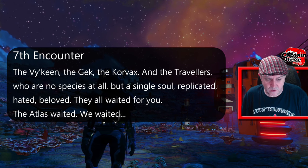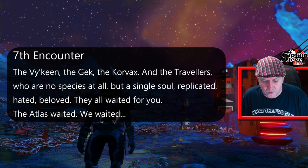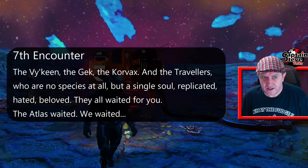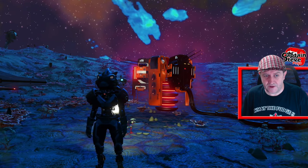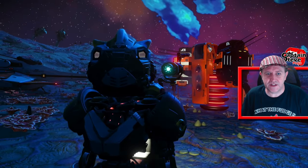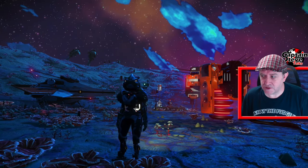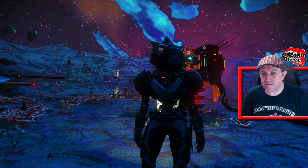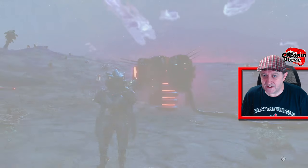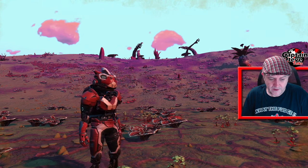There are four sentient species in the system — there's Gek, Korvax, Vy'keen, and the Traveller and Anomaly. Seventh encounter: the Vy'keen, the Gek, the Korvax, and the Travellers — who are no species at all but a single soul, replicated, hated, beloved. They all waited for you. The Atlas waited. We waited. We're kind of like an anomaly rather than a Traveller — we've got Talamon grafted to our shoulders, whereas traditional Travellers do not. The first Travellers say they removed their Talamons. It's interesting to see that there were multiple races — sentient lifeforms other than those we know about right now — so there's potential they could bring in more.